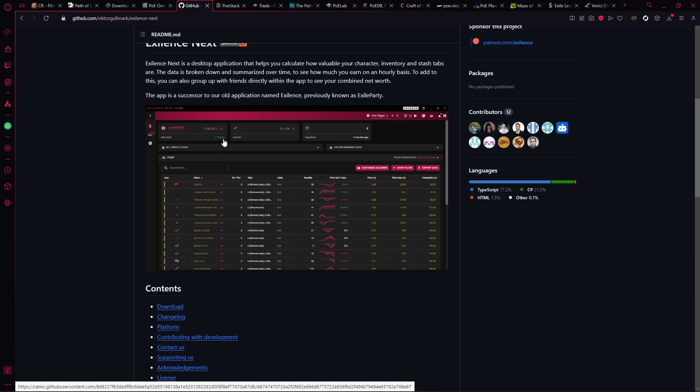Exilence Next will monitor how much your currency tab is currently worth. It will also track how well you've been doing over the last hour and how much you're earning on an hourly basis. It will also list all of the most expensive items in your stash in the log below, which you can filter by divination cards, sort by price, sort by volume, or sort by how much something has gone up in the last seven days. It's a very good tool.